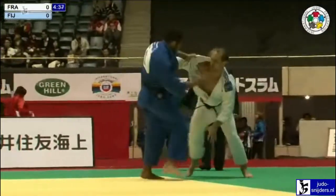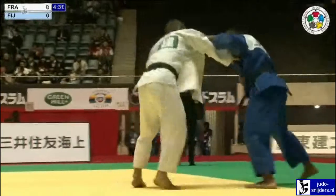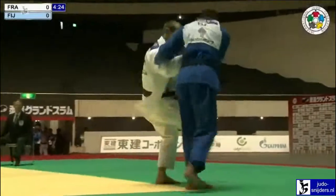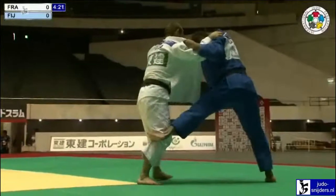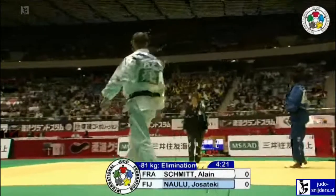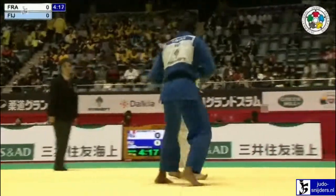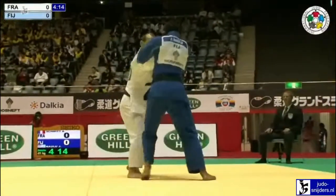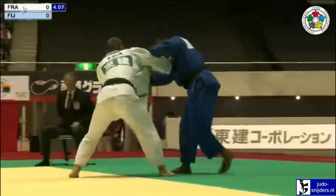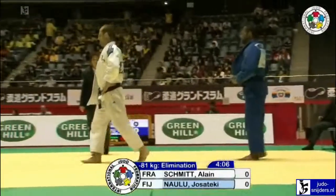Schmidt has got the inside grip here, working off Ken Kayotsu. He's in control. As long as he doesn't give too much of his back, then Naolu can come around or come over the top. Naolu looked like he was trying to come over the side there, so I think he's got the hint that he's not going to be able to do what he wants if he allows Schmidt to get that inside grip.